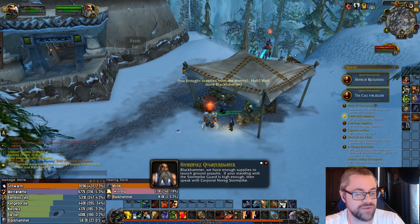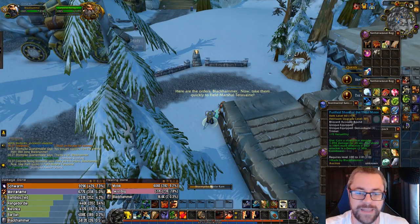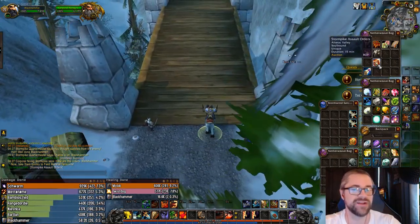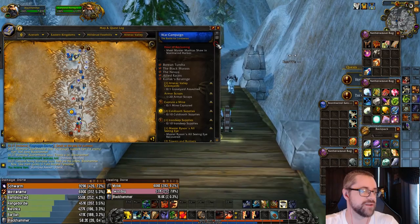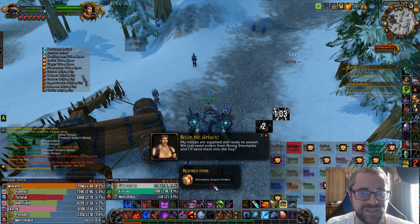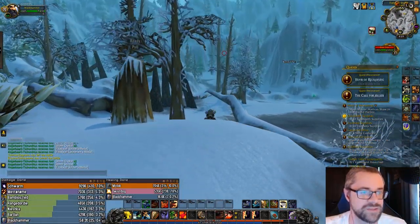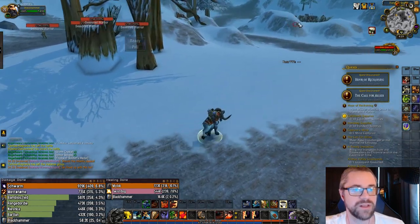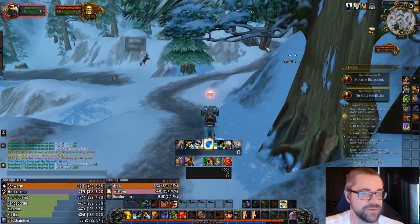Once you have enough supplies, the quartermaster's dialogue will direct you to speak with Norik. He gives you Stormpike Assault Orders — but it's a 15-minute duration, so if you die a lot on the way or the NPC isn't available, you'll need to be quick. You turn the orders into Field Marshal Terravain. The Horde equivalent is Warmaster Garrick, just south of Snowfall Graveyard. These summon Commandos for Alliance and Reavers for Horde — and they are extremely potent.